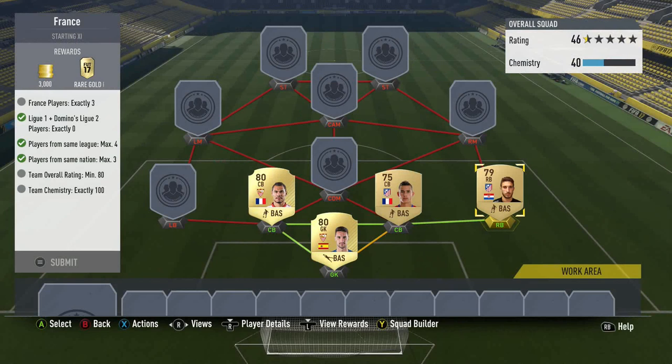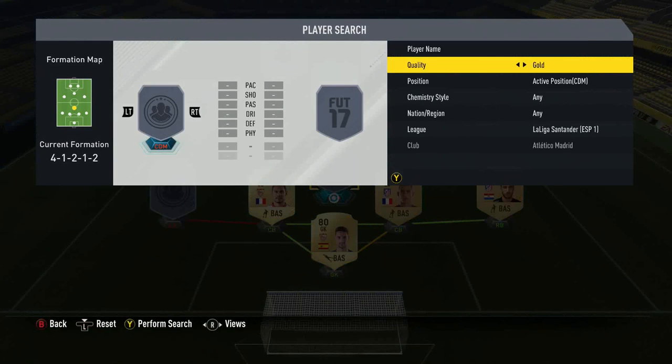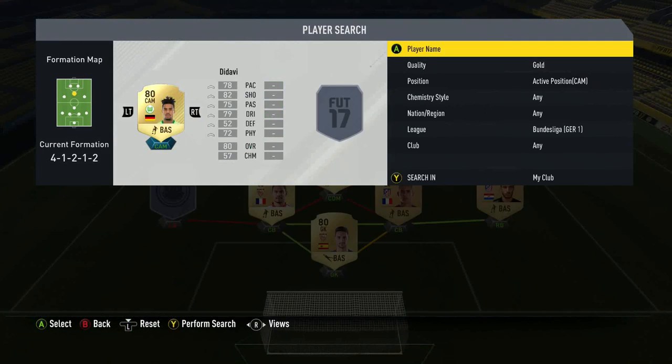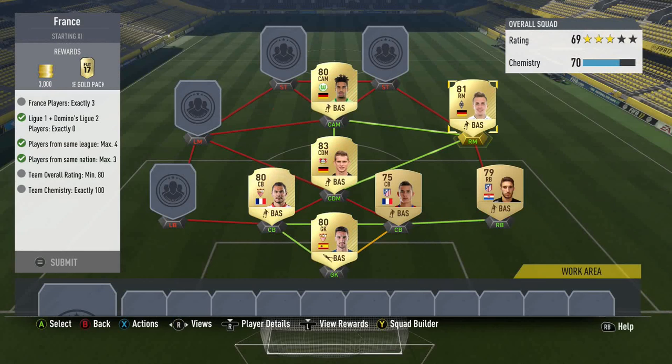Next we need players from the same league maximum four - we've got that. Players from the same nation maximum three. The maximum league is four, so what we want to do is our CAM, CDM and right mid from the same league. This needs to be at least 80 rated - I've got a 75 and a 79 in there, so I'll need to throw in a pretty big player. Let's look at some Germans from the Bundesliga - I'll use Bender, I don't mind that at all because I can put in a German CAM as well. Didavi will get a strong link, and a German right mid - I'm very tempted to use Bellarabi too.